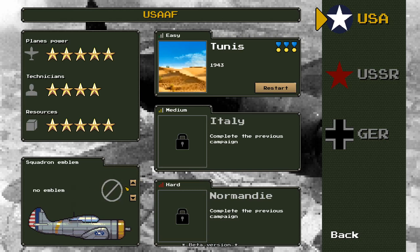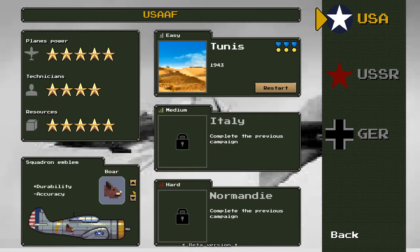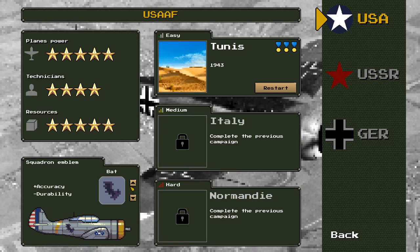Down in the lower left we have an option to pick a squadron emblem. No emblem means no perks or penalties. If we go with a tiger, we get an accuracy bonus but lose a little maneuverability. A boar means we lose accuracy but gain durability. A bat gives accuracy and loses durability. We're going to go with the bat squadron for accuracy. You can see our plane power, technicians, and resources available to us.